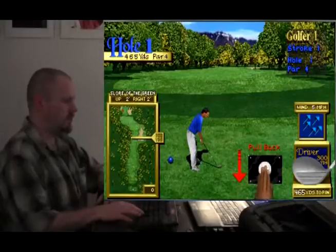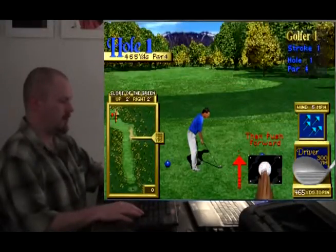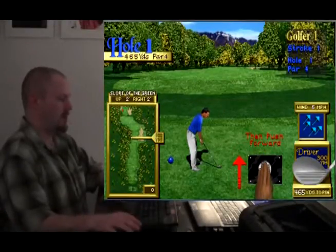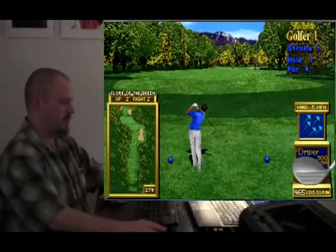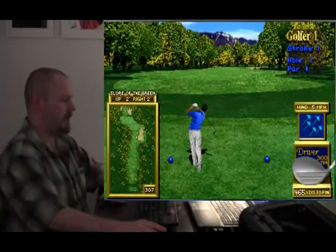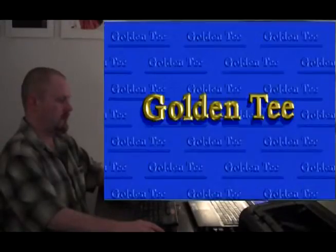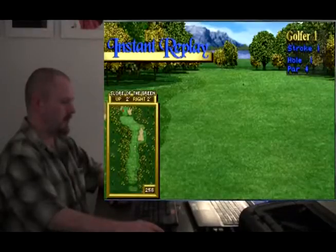I want to turn the angle slightly. Now, that would take me straight into the sand pit. I hope I don't go into the trees. Why do they go over to the right? Oh — wind. Taking into account the wind, I see how that affected my swing there.